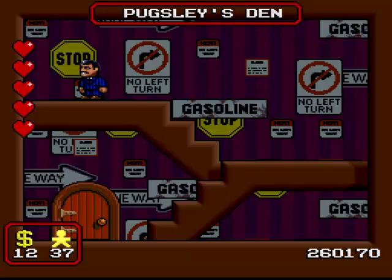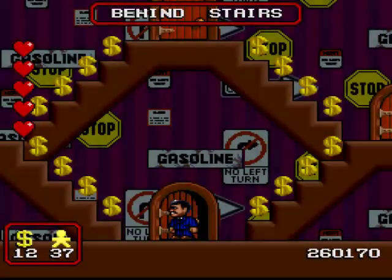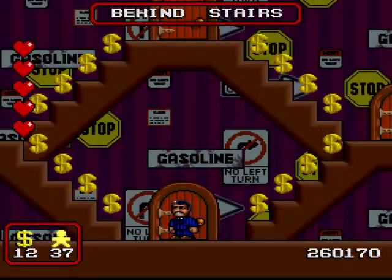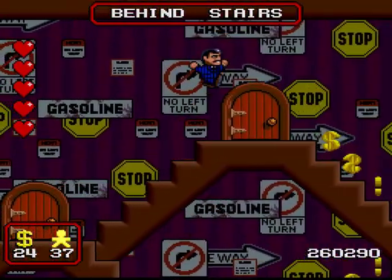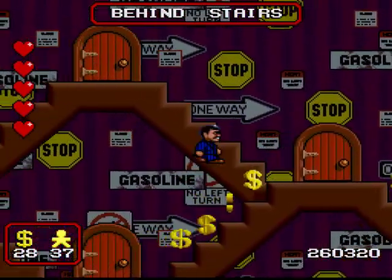But that's not the end of the secrets. Oh no. Press up again on this particular stop sign and you'll be taken to a super secret area with, as you can see, quite a lot of money just flowing around. Quite why Pugsley has a load of money in his den, I have no idea.